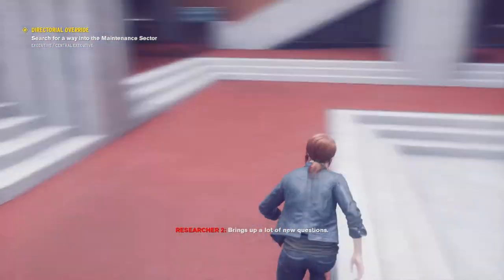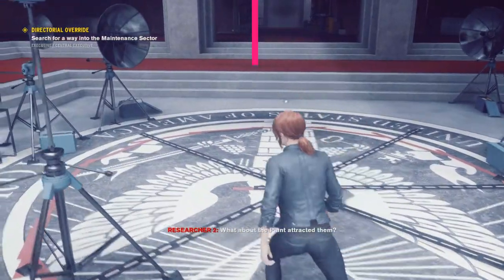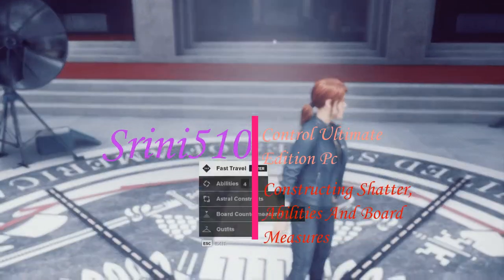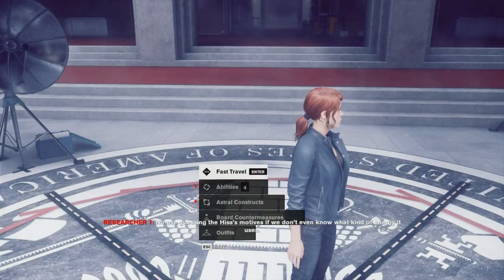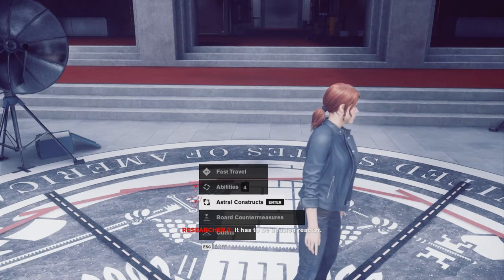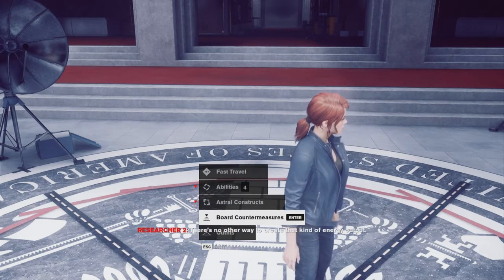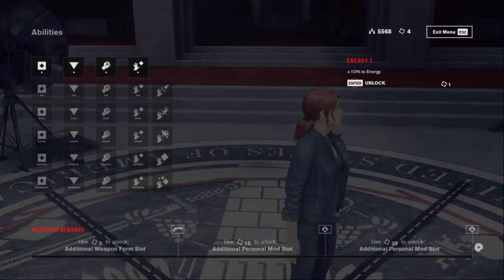Hi guys, welcome to the stream. Once you finish the hotline mission, you'll be getting this from the control points. From the control points you can unlock abilities, as well as access the scoreboard and control missions. These are the things available from this option, and you can power up your abilities from here.